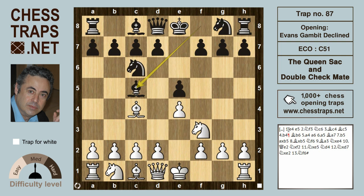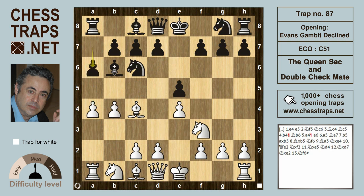After Bishop c5, the Italian where white throws in the move before the Evans Gambit, offering up the b-pawn. In this variation, black declines the offer and retreats the bishop back to b6. Then a4 threatens to push on to a5, so black provides the bishop on b6 with a flight square with the move a6.